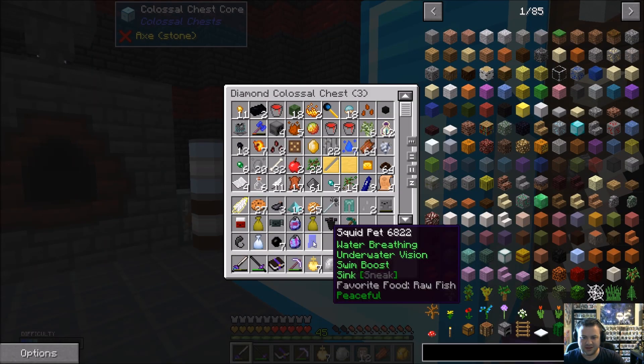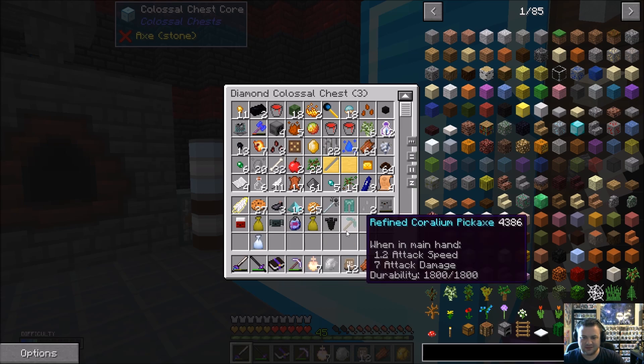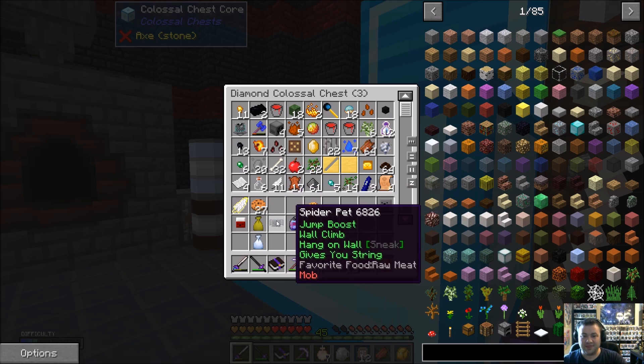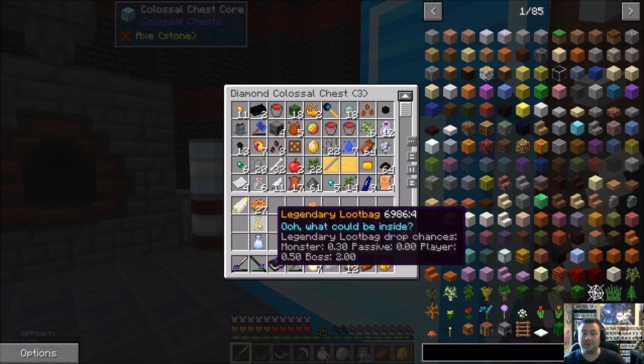I'm just going to throw all this stuff into here — all these pets and all that. I never found my pickaxe, so I guess we don't have a lapis pickaxe anymore. They're not that expensive, but it's still kind of a bummer because that thing was leveled up a lot.